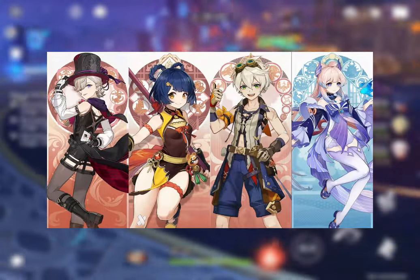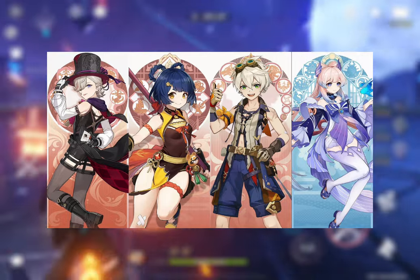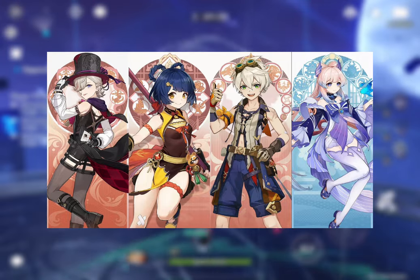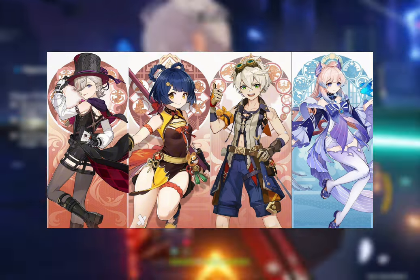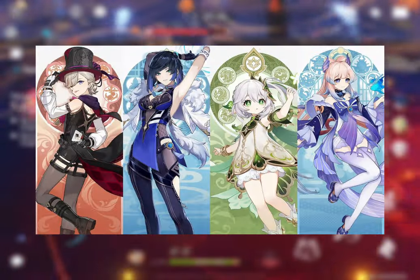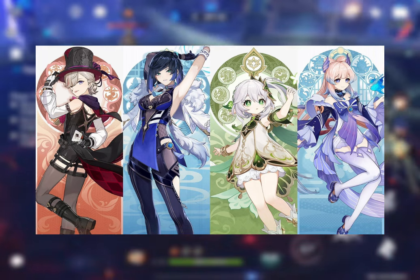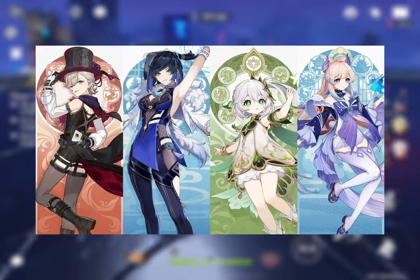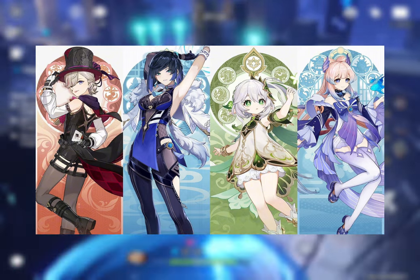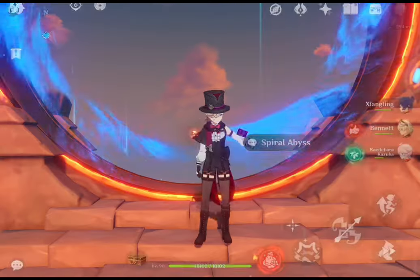The vaporize team consists of Lyney, Xiangling, Bennett, and Kokomi. This classic vaporize team comp can effortlessly defeat any boss monster — Kokomi's reliable off-field hydro application and healing procs vaporize consistently. Players can also use Yelan or Xinqiu if they don't have Kokomi. The burgeon team consists of Lyney, Yelan, Nahida, and Kokomi. This team relies on the burgeon reaction, which occurs when dendro cores produced by the bloom reaction of hydro and dendro come into contact with pyro. Players should use Nahida with Yelan and Kokomi to produce multiple dendro cores, then use Lyney to trigger burgeon.